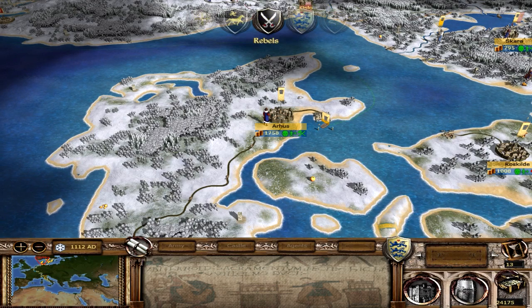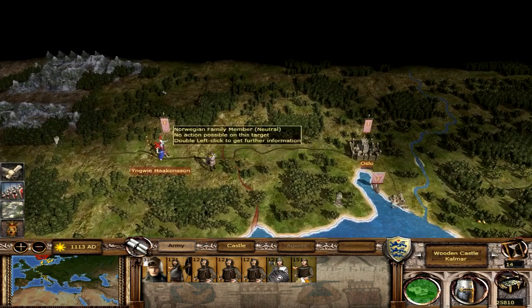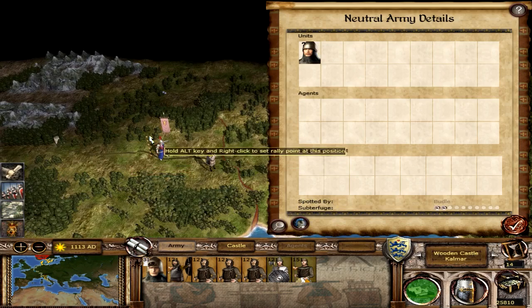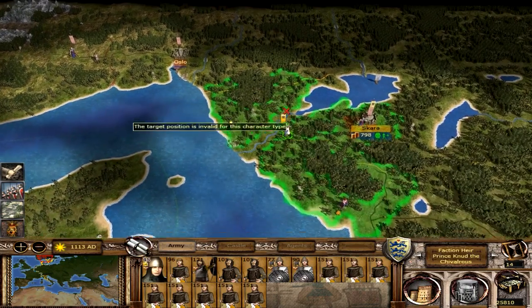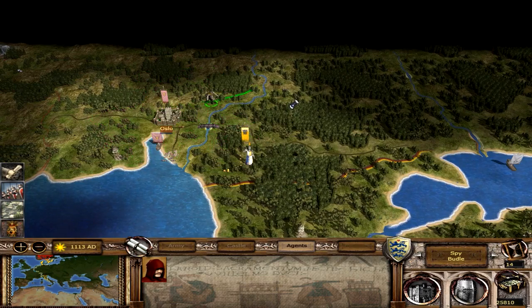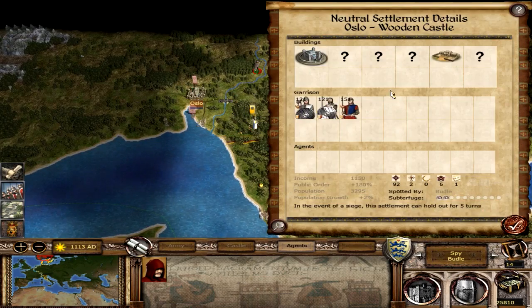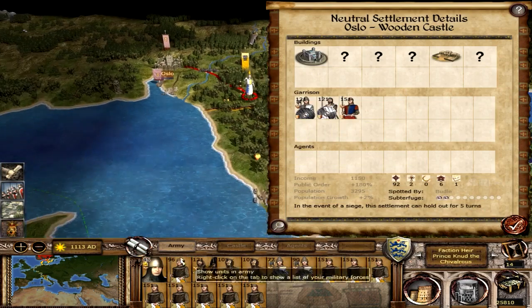It looks like Norway has their diplomat at our city gates, which I believe means they are preparing to attack us. This looks like a high-ranking official - a six-star general. But that's not going to help him hold Oslo. I have a feeling they know we're coming, so we should move up. I can't really see a city with three garrison units - two spearmen and a Viking raider - taking on all our units.